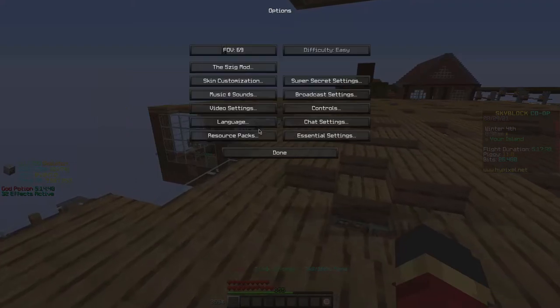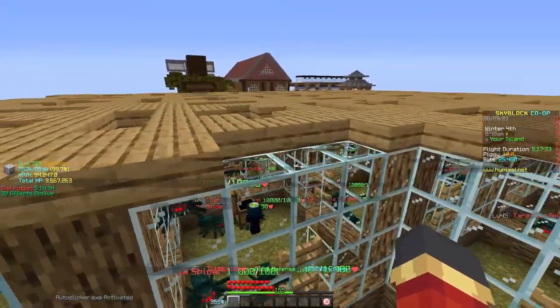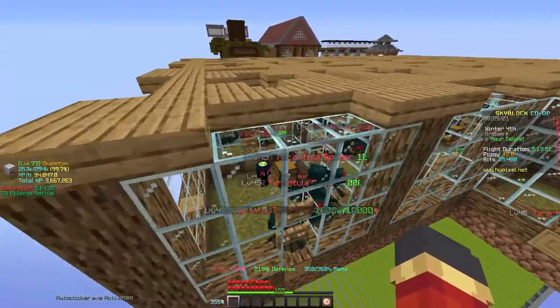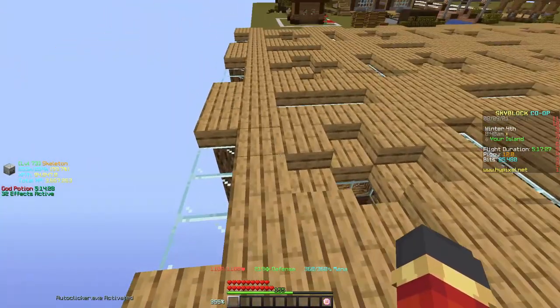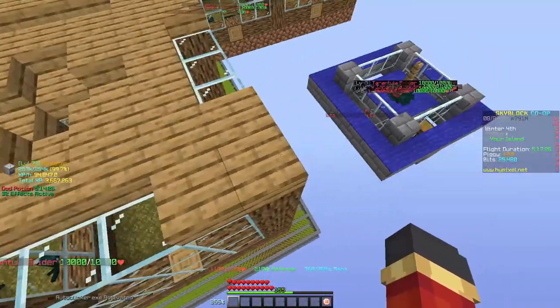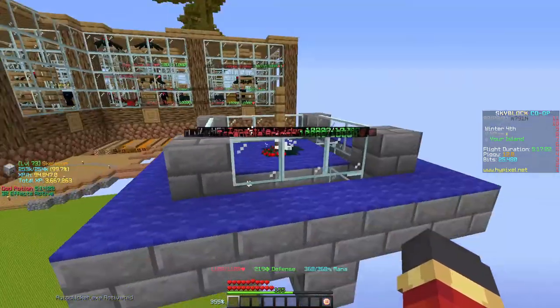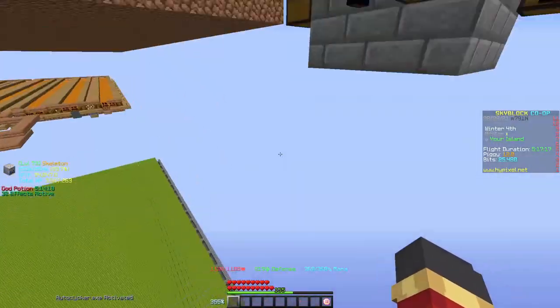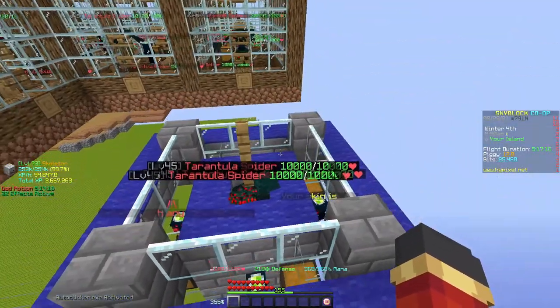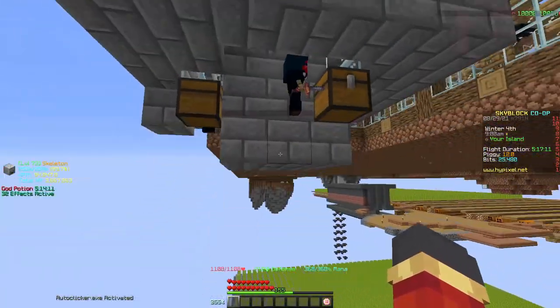Here are the tarantula minions. There are two ways of actually putting them. You can put them separately in a box — a 5x5 box, I believe. And then you can do this design — for some reason this is a glitch, I think they ran away. But this is how it works: you put carpet all around, the glass panes, the fence gates, and this is the bottom. This is what it looks like.